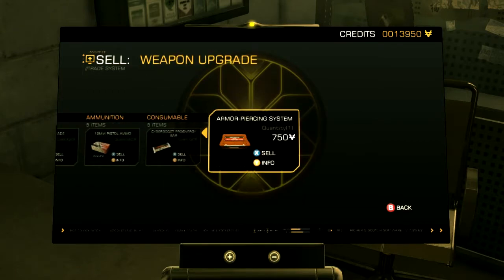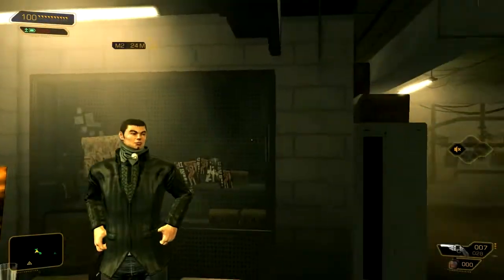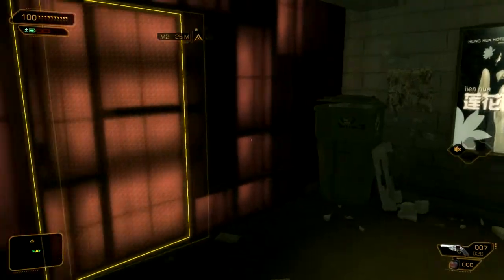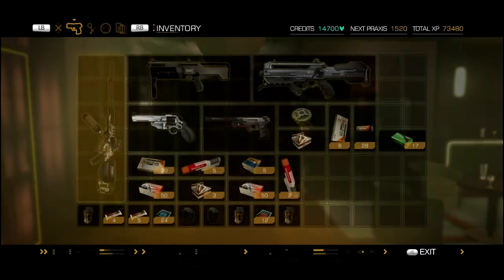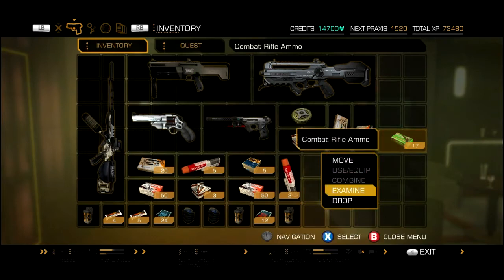I want to sell my armour-piercing system — I've already used it. Fortune and glory to you. Thank you. Fortune and glory to you as well. I'm a happy chappy. Got myself my silencer. Finally got myself that silencer.